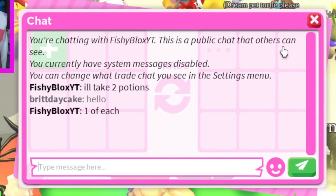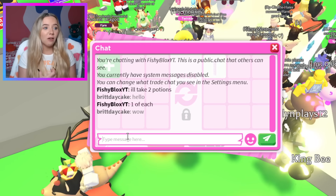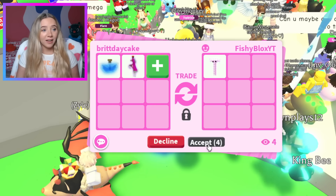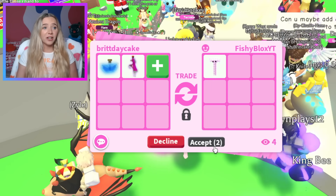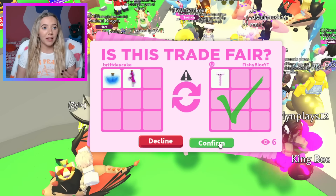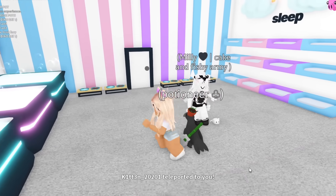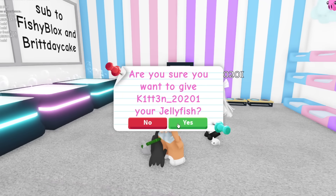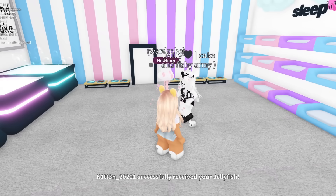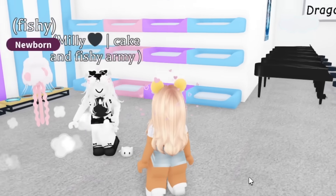We finally got our fourth jellyfish, and just as I was about to leave the server I see Fishy Block — he said he'll take two potions, one of each. These potions are not cheap. A big problem is you guys don't know how to get the jellyfish — you've got to go to the Petware shop and buy five UGCs. Our Potioneer Millie just teleported to us. We have two more jellyfish — this one I named Wardrobe and then the one from Fishy.